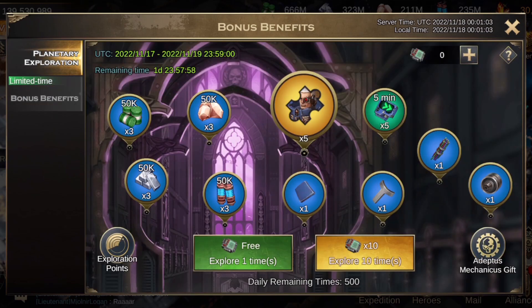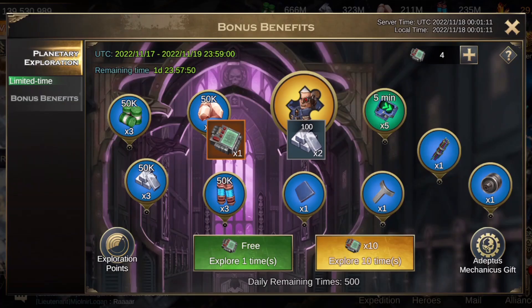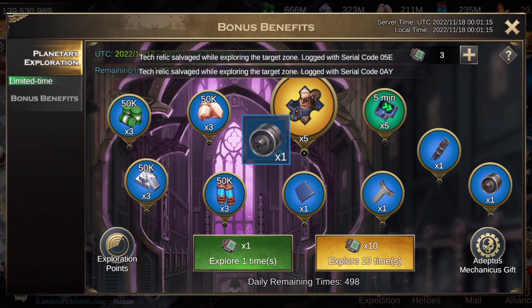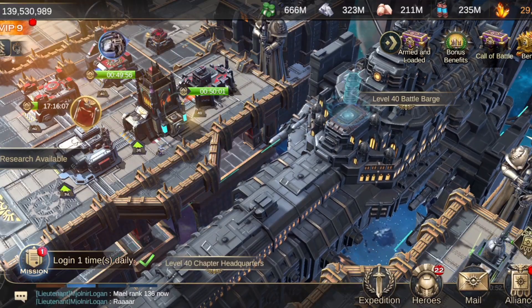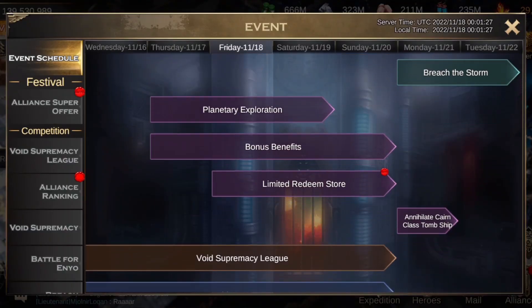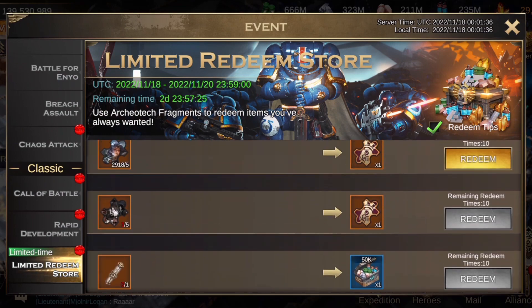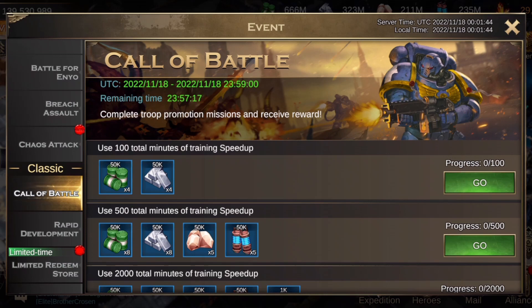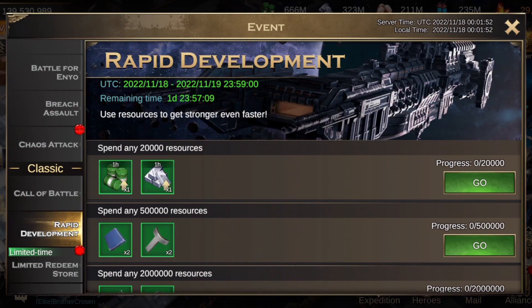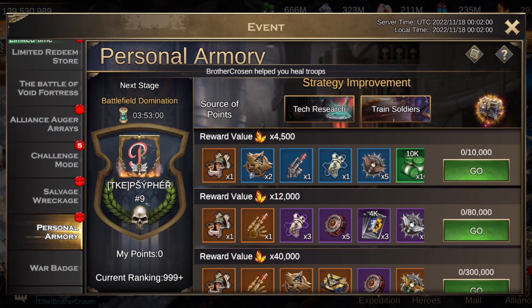First thing that I'm going to do — here's Bison. And then we'll use those and not get a single Calgar. We'll check here. Salvage wreckage is here. We've got the limited redeemed store should be here now. It's a recall kind of thing — claim a load of stuff. We've got call a battle, so training speed up, which coincides with the training speed up I'm about to do for planetary exploration. Spend resources and gain rewards.